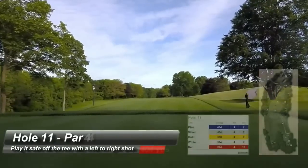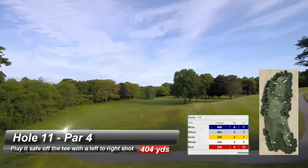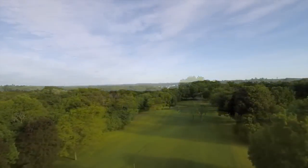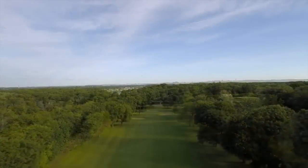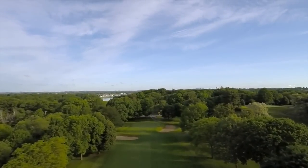Off the tee, play it safe with a left to right shot. The aggressive play off the tee is over the trees on the corner, which will greatly shorten your second shot. The bunker short left and greenside right are tough hazards. The green slopes from back left to front right.